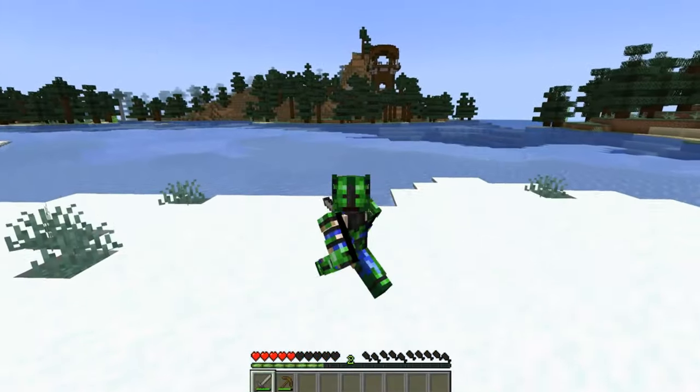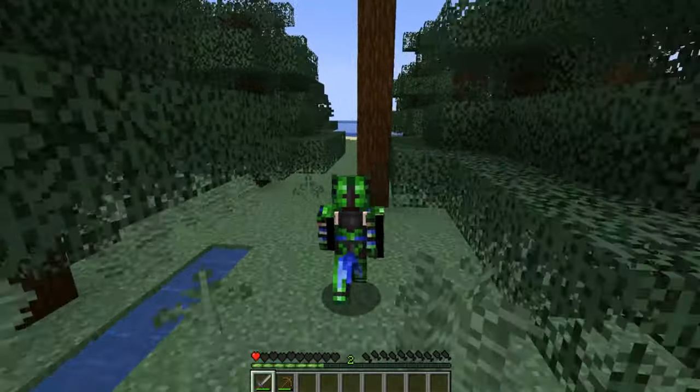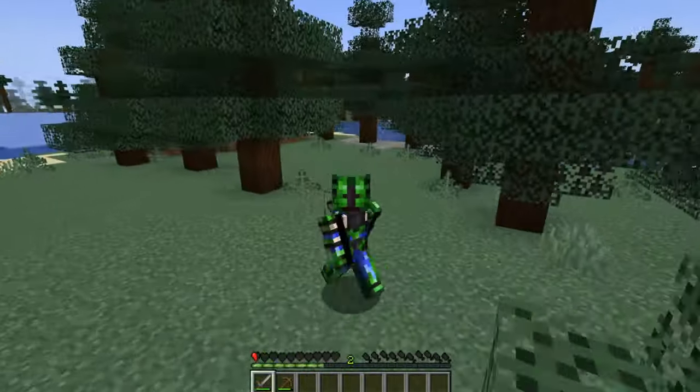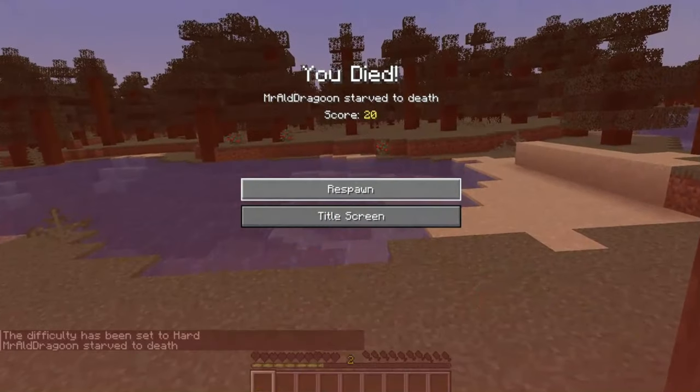On easy mode, starving damage will stop when you reach 50% health. On normal mode, you'll get to 5% health, or half a heart, but you won't lose a life from starvation. On hard mode, there's no safety net — if you are starving, you're in mortal danger.